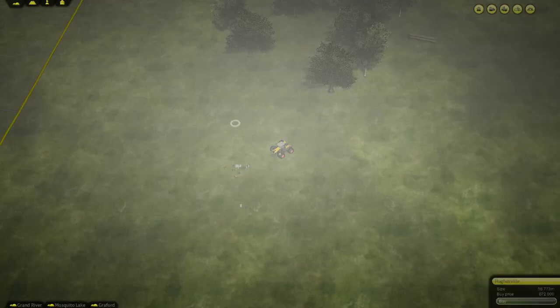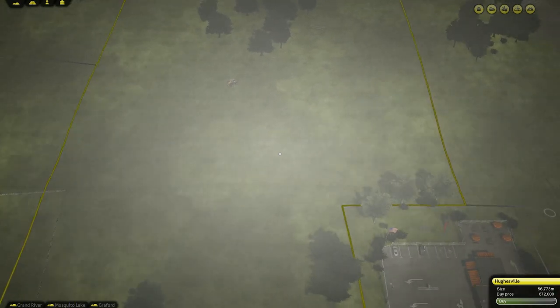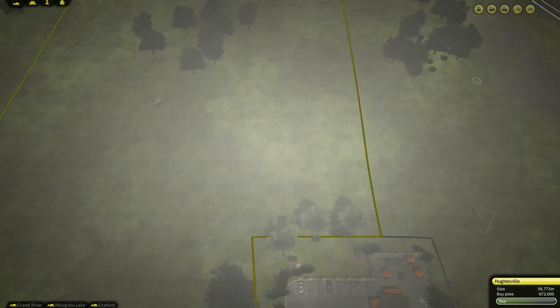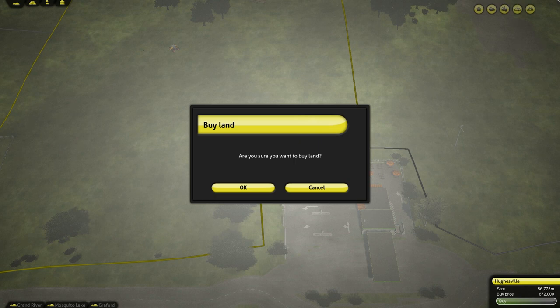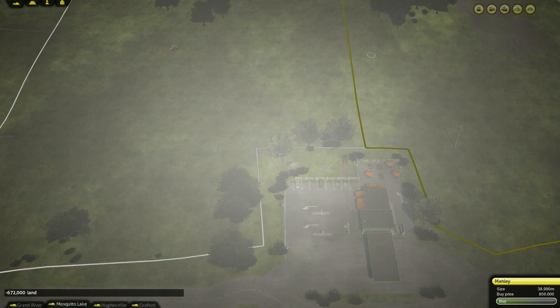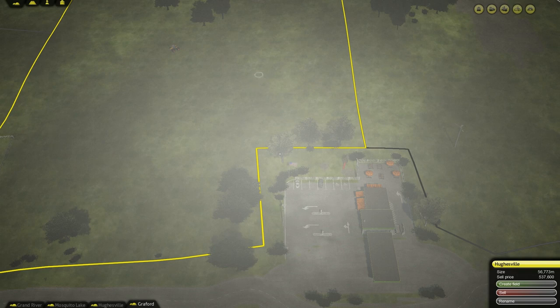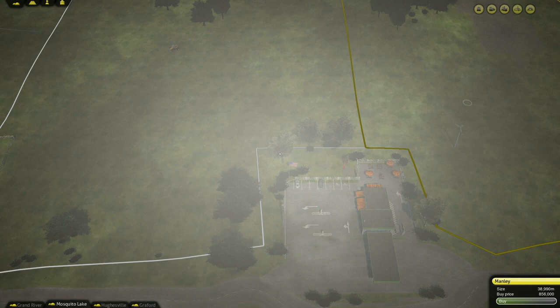What do we got here? See if we can move over. Okay, so this is not the piece of property adjoining our land, but let's see if we can buy this anyway. Yep, let's purchase that. And then let's purchase that one as well - whoa, that is a lot of money. This is 56 meters, this one's only 38 but it costs more. Oh, we got the money, I guess we'll purchase it. Why not?